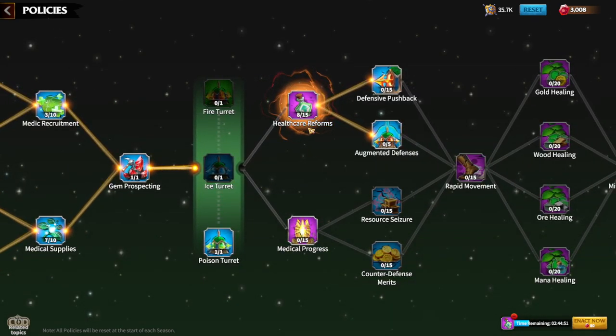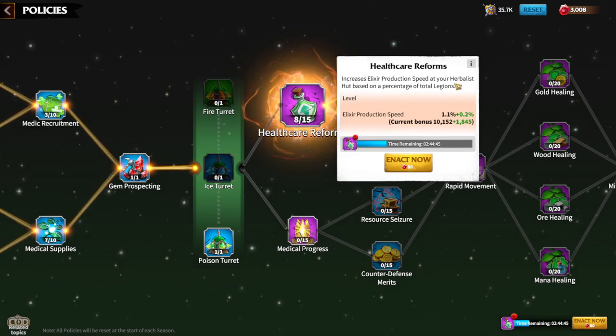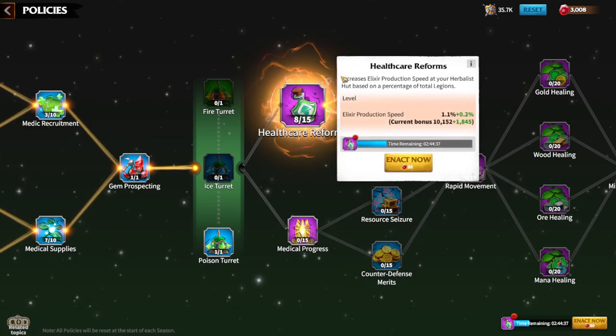Previously you had to choose which turret to upgrade, but now you can upgrade all of them. Healthcare Reform is an amazing policy to prioritize — it increases elixir production speed by up to 2.5 percent. My current bonus is 10,000 but I'm only at 1.1 percent, making this a clear priority policy.